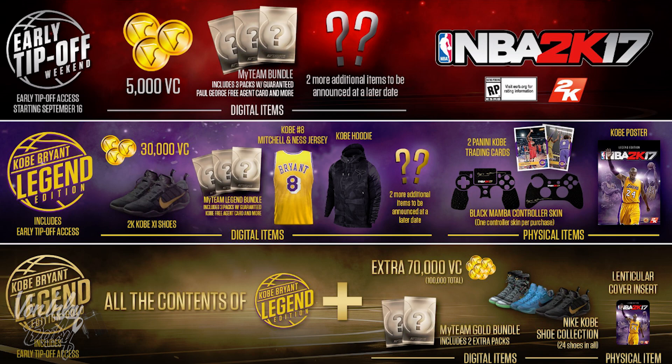So it's actually worth it, you know what I'm saying. For anybody who's gonna buy VC — if you're gonna buy at least 100K VC when the game comes out, do not buy the VC separately. Just go ahead and pre-order the Kobe Legend Gold Edition. You get a poster, a skin, trading cards, extra MyTeam packs — 5 MyTeam packs total — 100K VC, and 24 Kobe shoes in the game so you don't have to buy shoes. Plus there's still 2 more items that haven't even been announced. Just do the math, man — it's worth it.